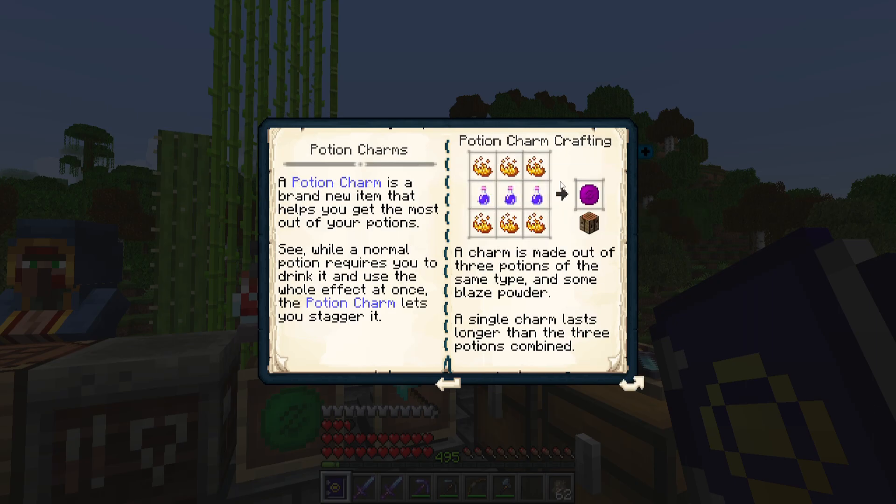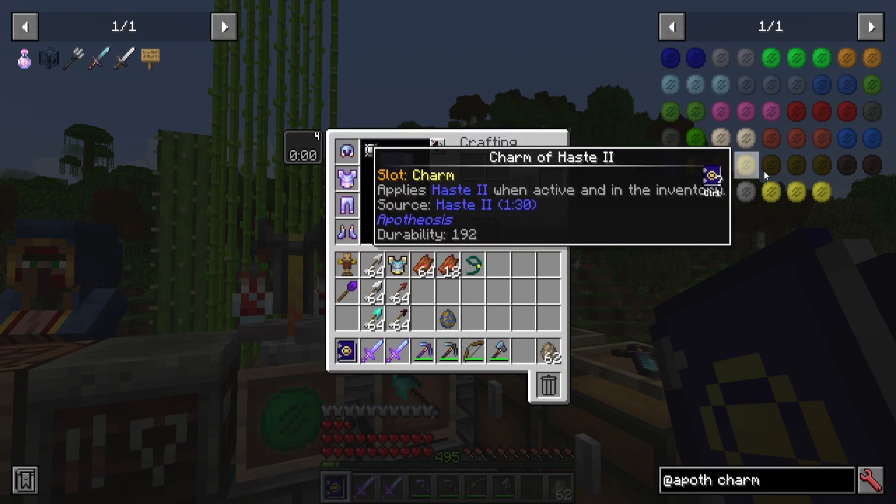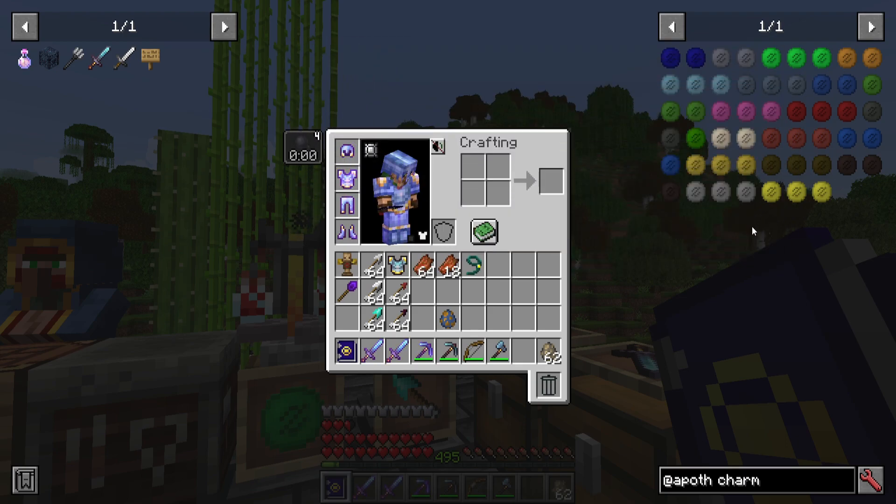Jumping into potion charms: these are made with a bit of blaze powder, three of the same type of potion, and three more blaze powder — that gives you a potion charm. These will last considerably longer than the three potions combined. If you were to use three one-minute potions, it would last much longer than just three minutes — potentially as long as 12 minutes, or maybe as low as six, but it's going to give you a big bonus. There are apotheosis charms for just about every potion type.